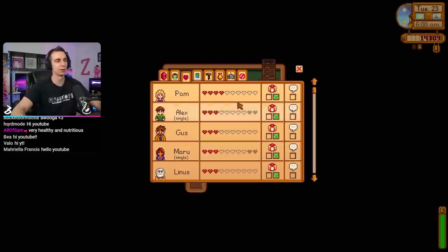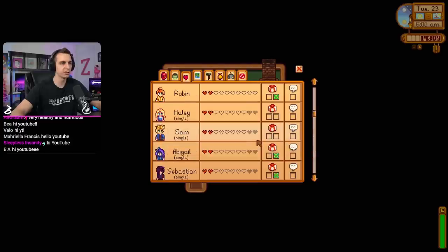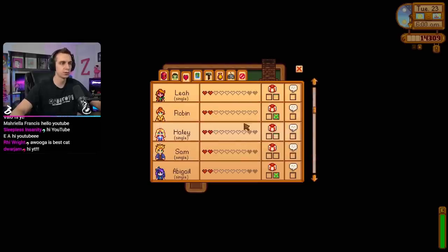We are doing that Pam marriage speed run. You guys are doing such a good job keeping up with Pam. Some of these other villagers need some love. What's our Vincent relationship? Who's given Vincent gifts? I know I said please, guys, work on the villager relationships.